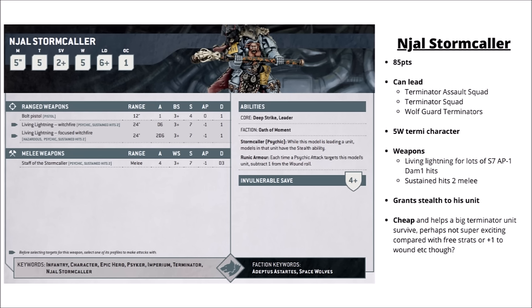For 85 points, there's Njal Stormcaller — Terminator armoured and can lead all the squads you'd expect. A 5-wound character, with his Stormcalling duties he can shroud his squad for a minus 1 to hit. He attacks with Living Lightning with a bunch of Strength 7, AP 1, Damage 1 shots, and his Staff of the Stormcaller also gets Sustained Hits. Between all that he seems kind of fine to lead a Terminator squad — minus 1 to hit is fine and he can add a bit more threat against hordes on the shooting front. He's perhaps not significantly better than things like Chaplains for a plus 1 to wound or a Terminator Captain for free stratagems. Seems usable but maybe not stand out.